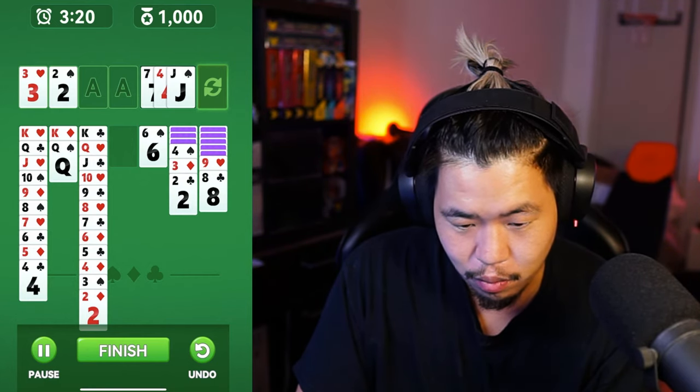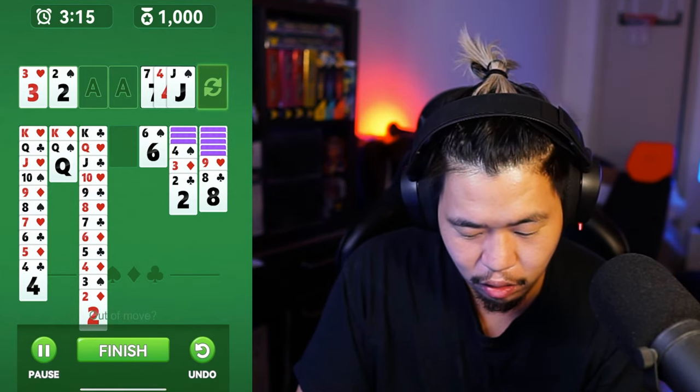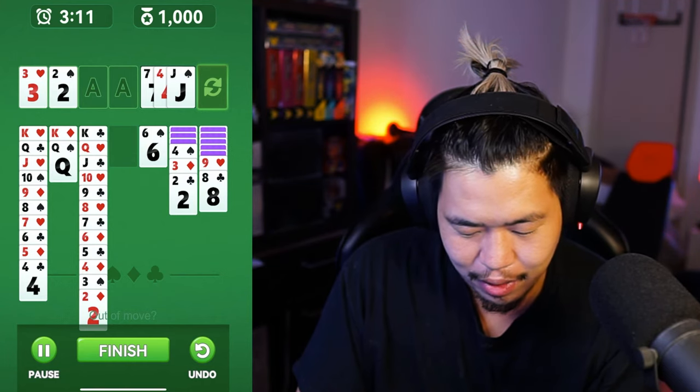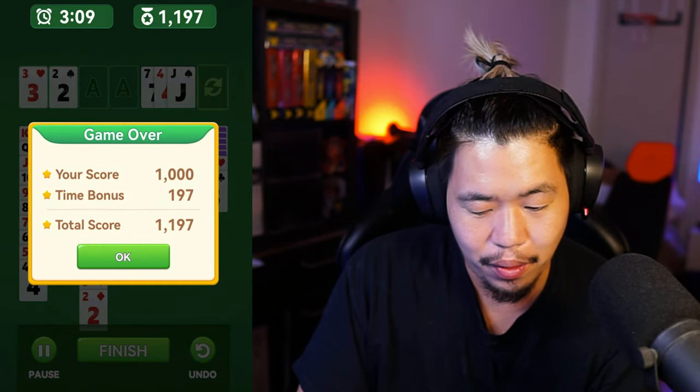I went as fast as I could but now I need to slow down and see if any moves are left. I still want to get that five — how do I move this four off? We don't have a clover. I think we're out of moves, which is unfortunate. We're going to finish it off and hopefully get a little bonus from that.